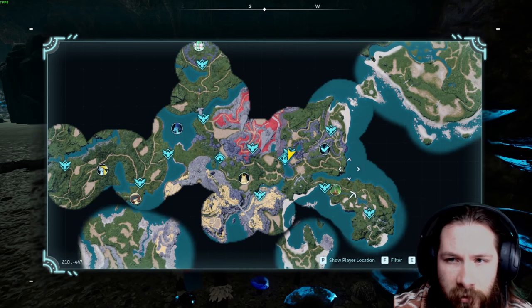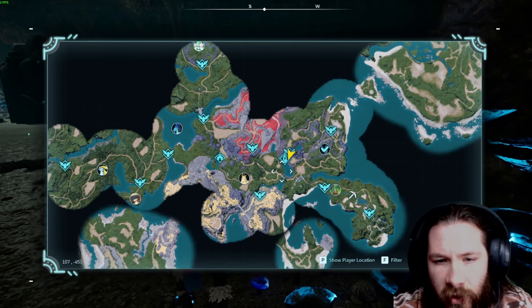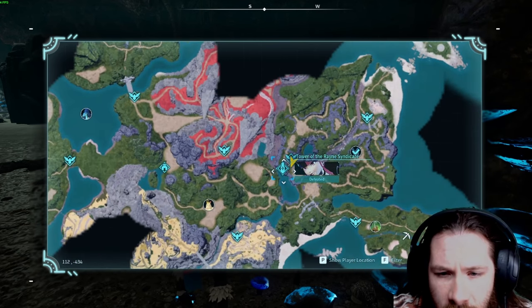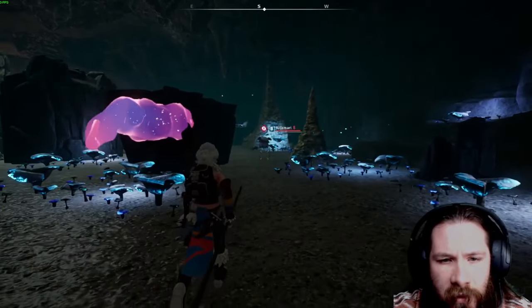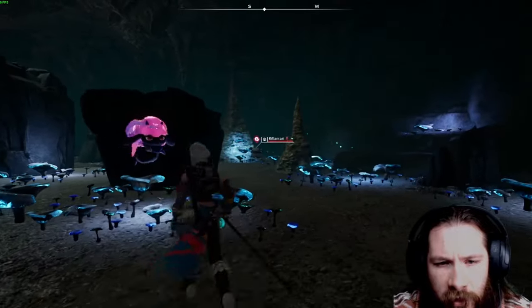I have not found the habitat for it yet — like everywhere it can be — but I think it's mostly in caves as of now. So right over here by the first tower of the Rain Syndicate, you just go, there's a cave right next to the fast travel point. And they are inside this cave. There's one right there, level 8 right now.